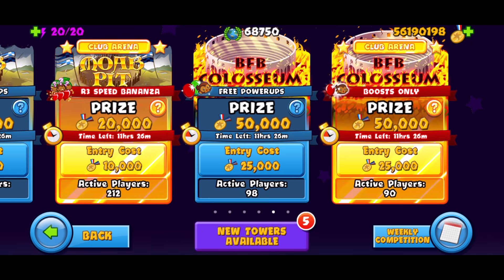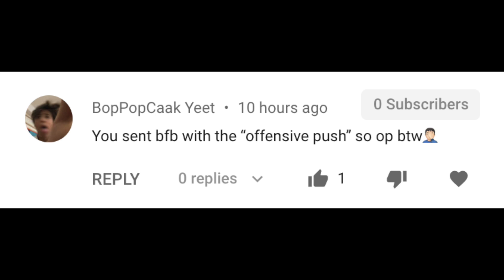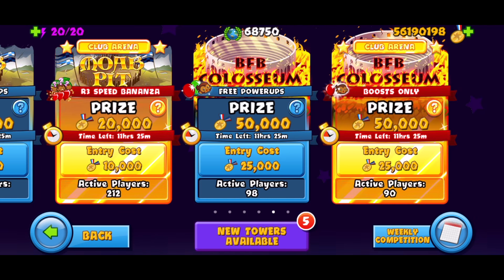That's going to wrap up this video - I hope you guys enjoyed it, make sure to drop a like and click that subscribe button. The last question was what was the OP upgrade on the Cobra that allowed us to send the round 14 BFB, and the answer is Offensive Push - congratulations to the winner! If you ever get the Cobra in speed bonanza, make sure you utilize that Offensive Push so you can send a really quick and early BFB. The next question: what is my favorite tower in Bloons TD Battles? Leave your answers in the comments for a chance to win a shoutout in the next video. Peace out everybody!